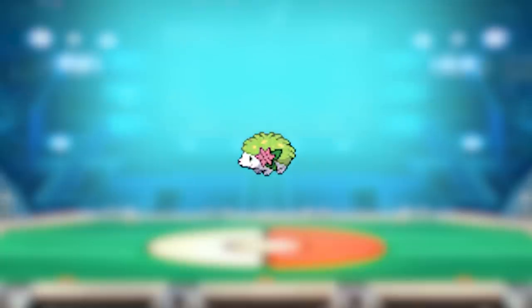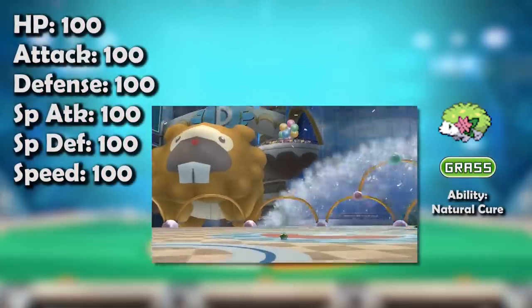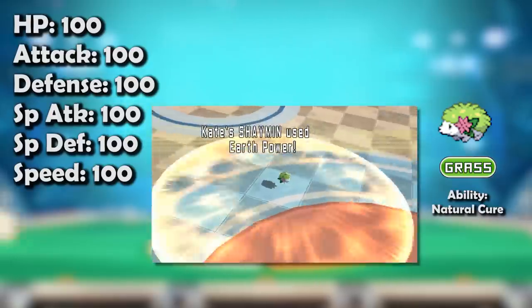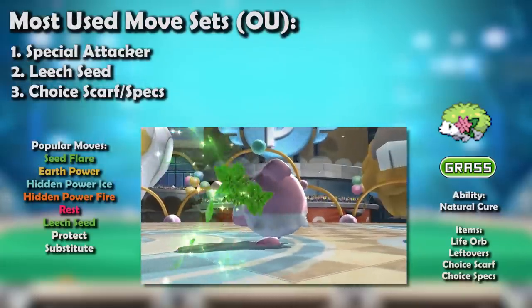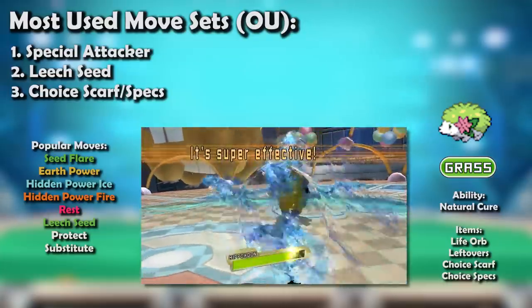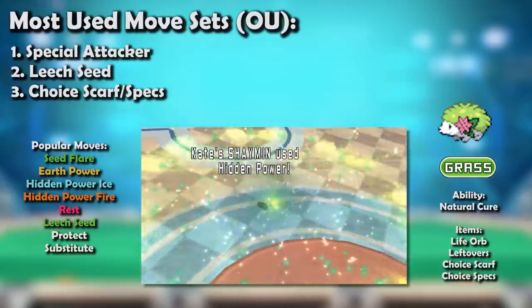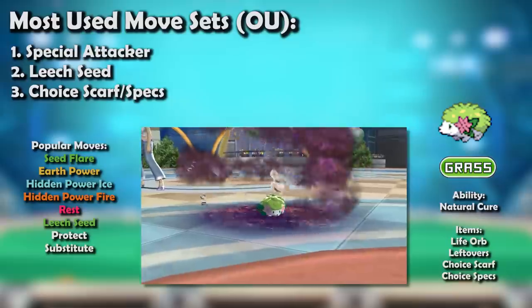Shaymin was a great Pokémon in its debut generation. It had a terrific defensive profile with its Grass typing combined with base 100 HP, Defense, and Special Defense. It was also solid offensively, with its 100 Speed being the gold standard for the fourth generation, while its 100 Special Attack was complemented by crucial coverage in Earth Power. Bulky Leech Seed variants bypassed Hidden Power coverage issues and could toy with walls too bulky to break, namely Blissey, alongside its signature move Seed Flare, whose 40% chance to drop Special Defense made it even more difficult to deal with. For example, specially defensive Skarmory could take Hidden Power Fire fairly well, but if it switched in on a Seed Flare and suffered a SpDef drop, it was in trouble.